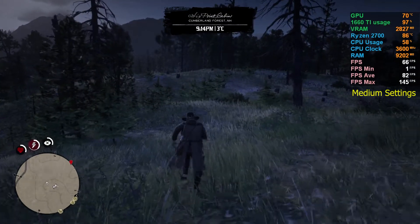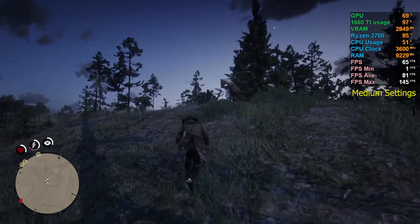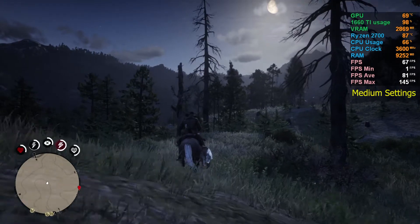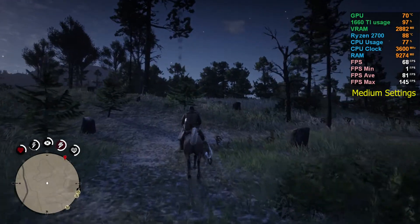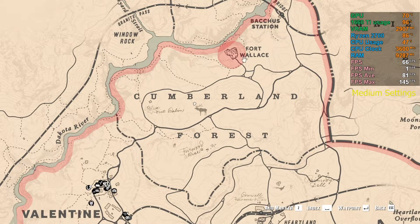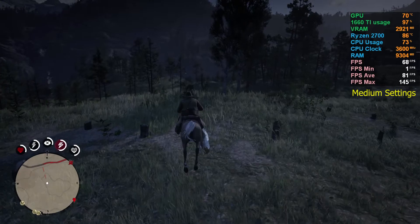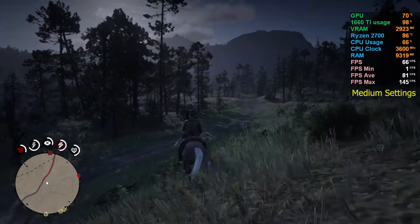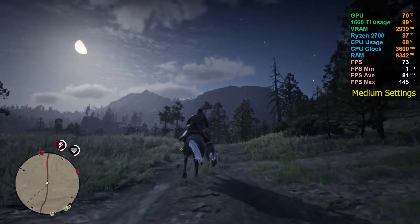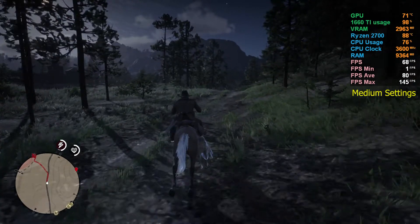At medium settings we're hovering around 69 to 70 FPS. This is actually a big change from the low settings — the trees at low looked very poor, but at medium they look really nice, almost like a cinematic movie. It's very playable at 69 FPS.